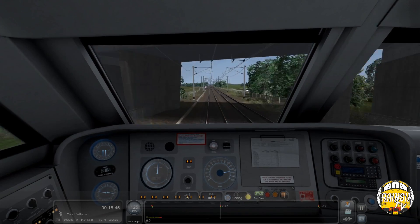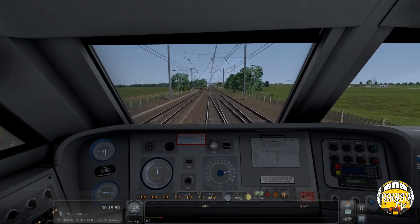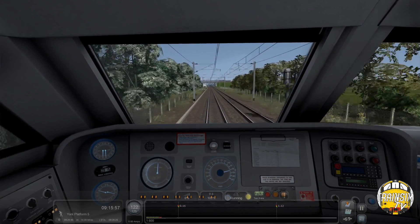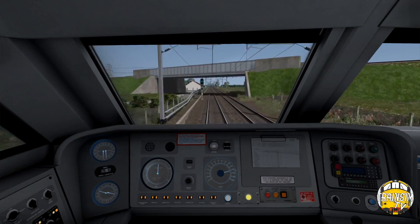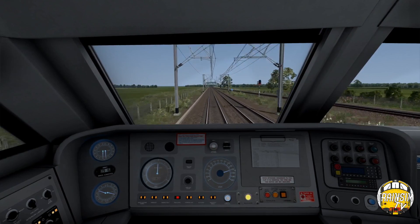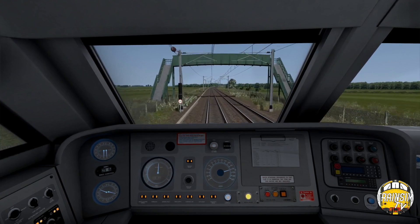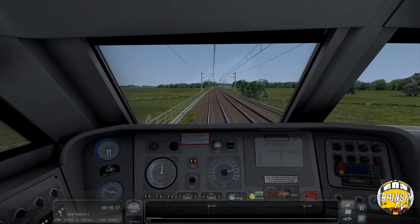There's a neutral section just here where the engineers' depot is at Hambleton. I've shut the power off and you'll see the red lights come on again in a second - there you go, straight back on. This is Hambleton North Junction now, and we're now 13 miles from York.